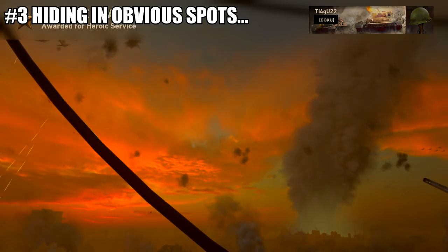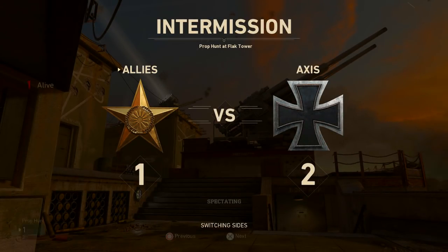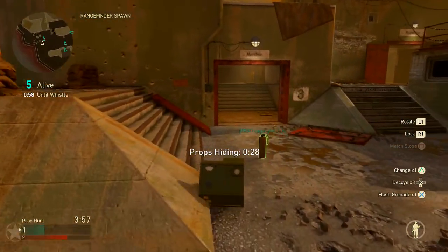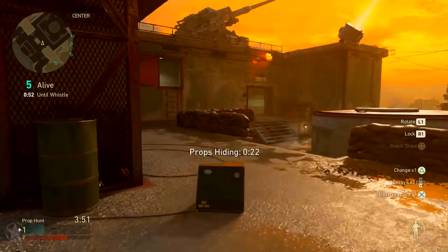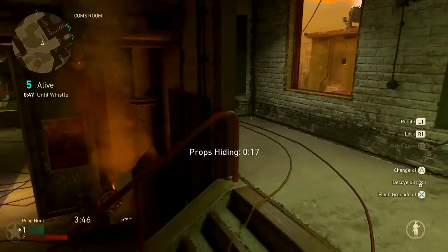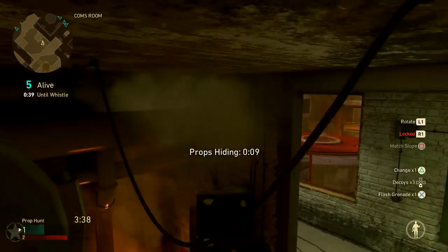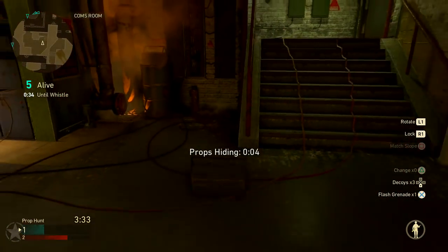The third mistake is hiding in obvious spots. If you are in a bad position, don't stay there more than one or two whistles — you've got to keep moving. Hiding on the ground in corners of a room is most likely a very bad idea. Make sure you use the camera to peek around corners. If the enemy is running towards you, just fly like the wind — sometimes moving around is better than staying still.